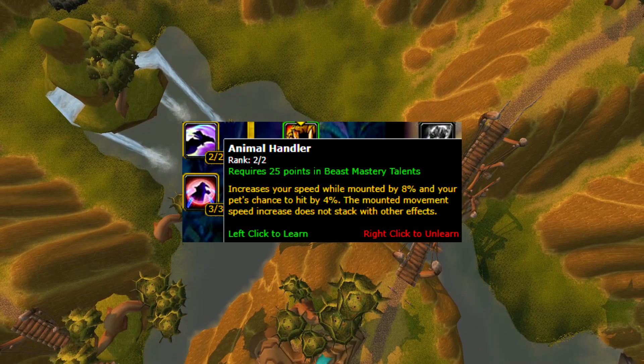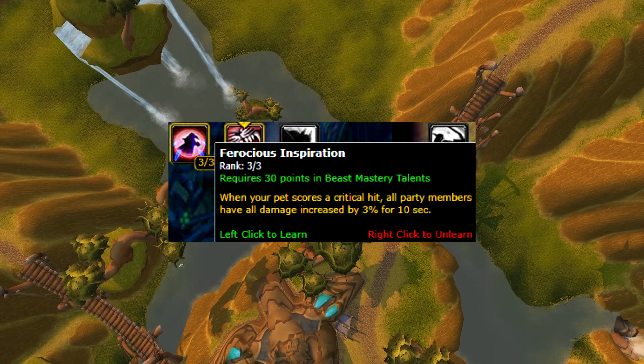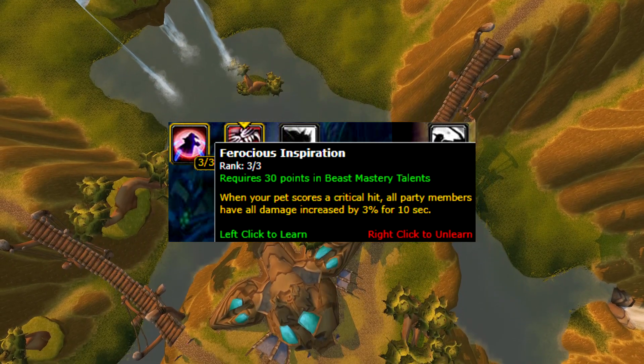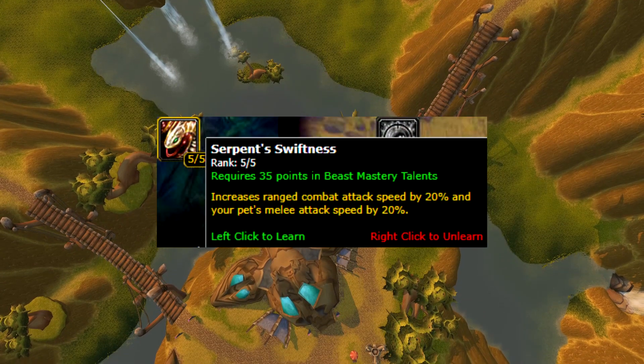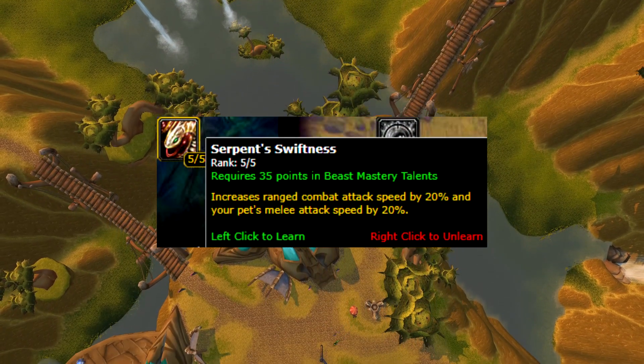Animal Handler: increases your speed while mounted by 8% and your pet's chance to hit by 4%. Ferocious Inspiration: whenever your pet crits, all party members have all damage increased by 3% for 10 seconds. Serpent Swiftness: increases ranged attack speed by 20% and your pet's melee attacks by 20% as well.